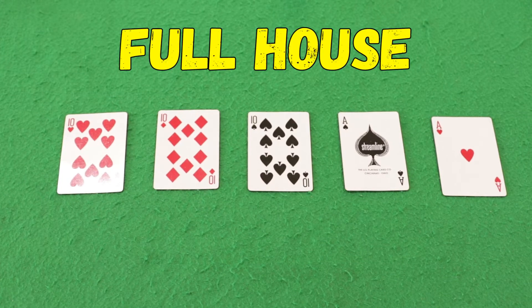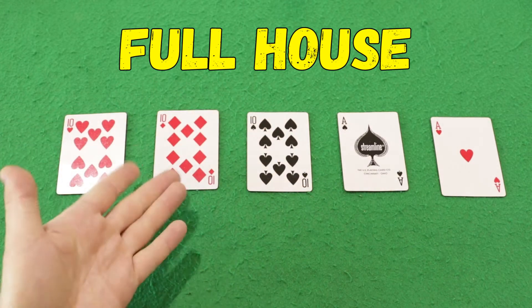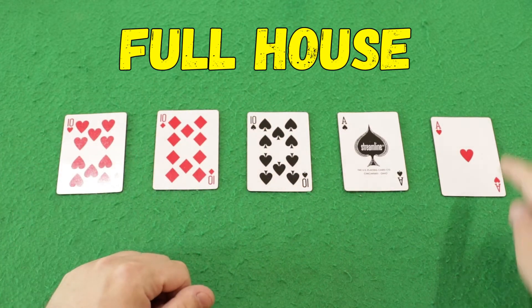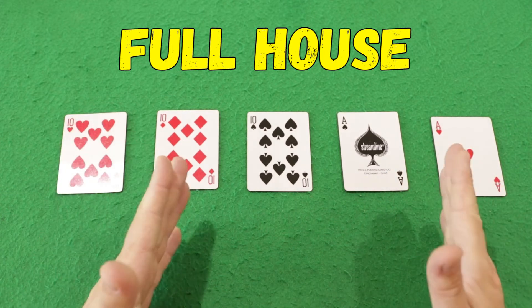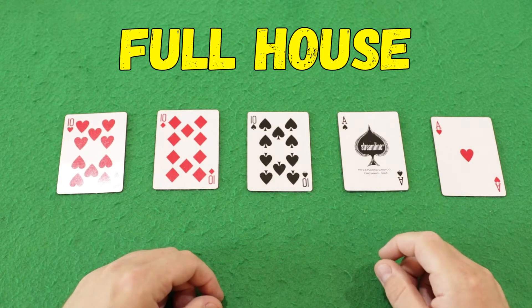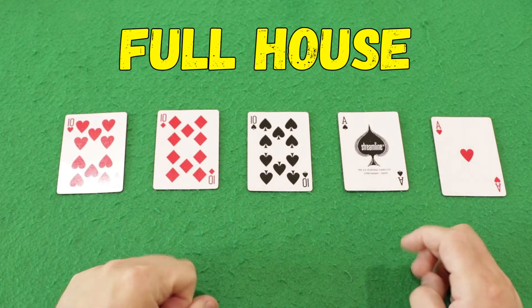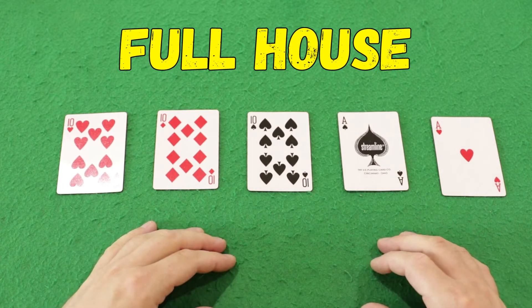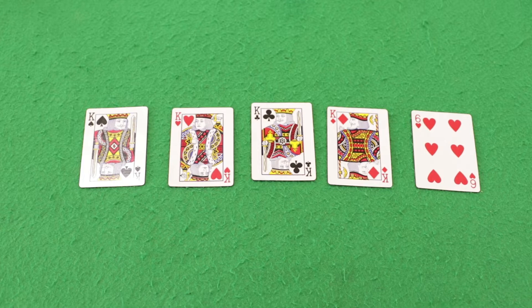After the flush comes the full house combination. A full house is when you have 3 of the same cards — like 3 tens — and 2 other cards of a different value, like 2 aces. Three cards of the same value plus two cards of a different value is a full house. This is already a good, strong combination.